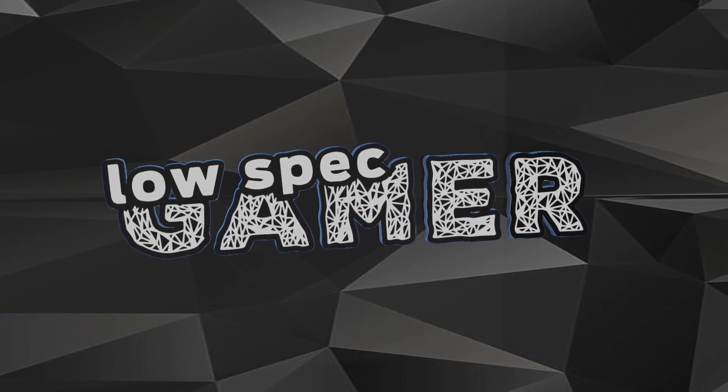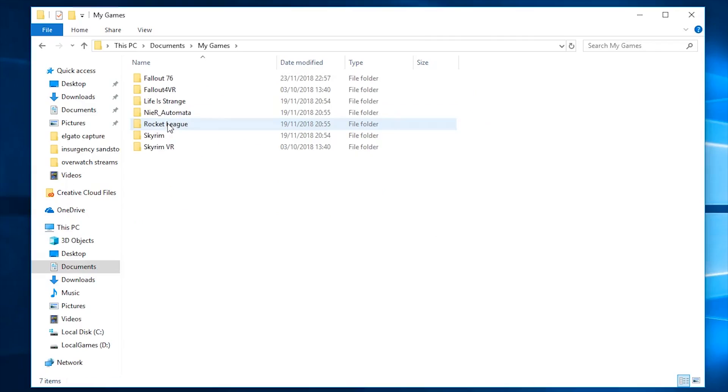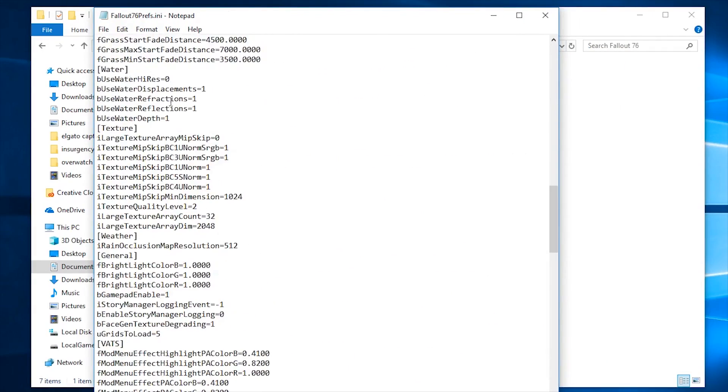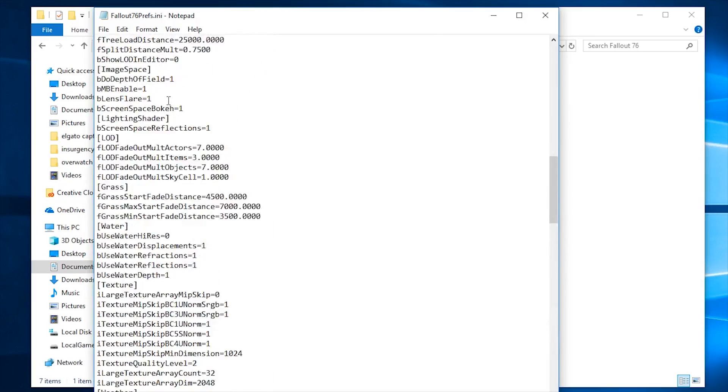No matter what, we are going to make it run. In the case of Fallout 76, the fact that the engine is reused means that a lot of what we have learned from Fallout 4 turns out to be very useful. For example, the configuration files are located in the documents folder shown on screen, and the most important is Fallout76prefs.ini.